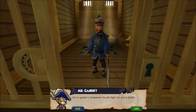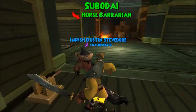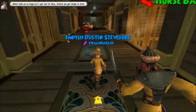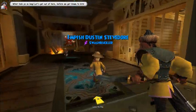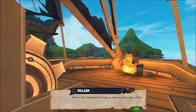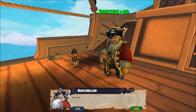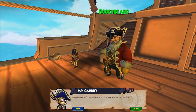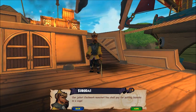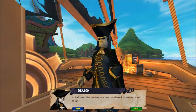You've gained a companion! Come on, pirates! Find us quick! What took you so long? Let's get out of here before we get blown to bits! One of the stairs at the end of the hole! Boatsbeard! Trying to steal my prize, you ruffian? Deacon! Spy master of the Armada! I think we're in trouble! Now a jailer — clockwork monster! You shall pay for putting Sumodai in a cage! I think not! The prisoner must not be allowed to escape! Take them!